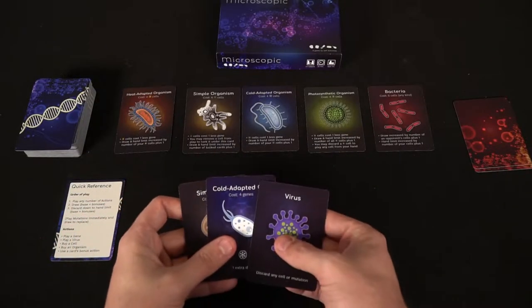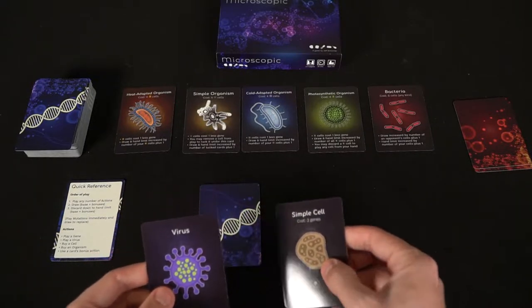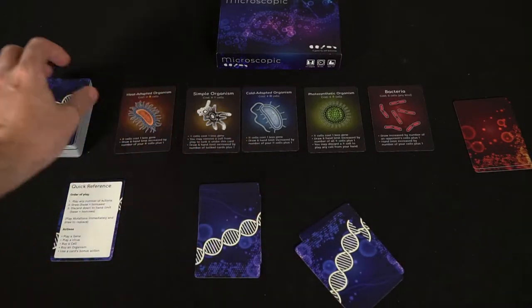To play Microscopic, it's a really simple, straightforward game. You get three cards in your hand and you play as many cards as you want onto the field, either face down or face up. If you have any mutations, you put them down on the field in front of you and they count towards your total cells. They can give you a positive or negative bonus, and you always draw a replacement card for any mutations you play.